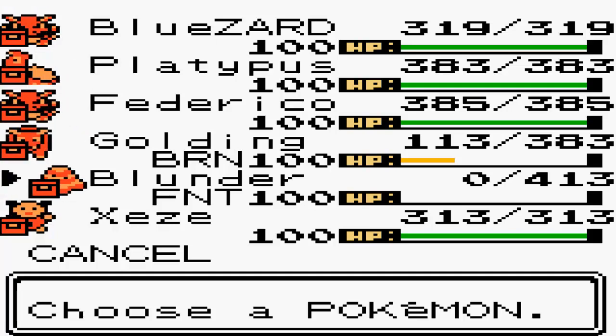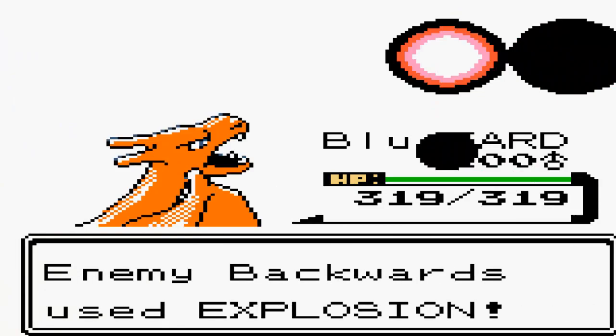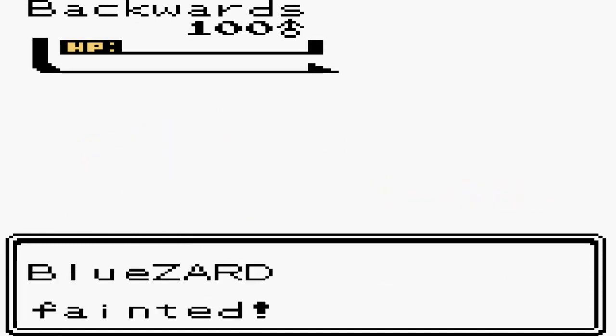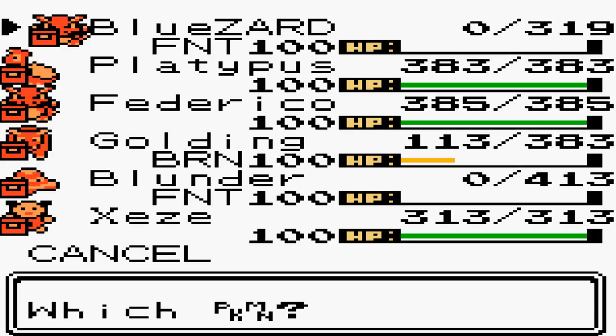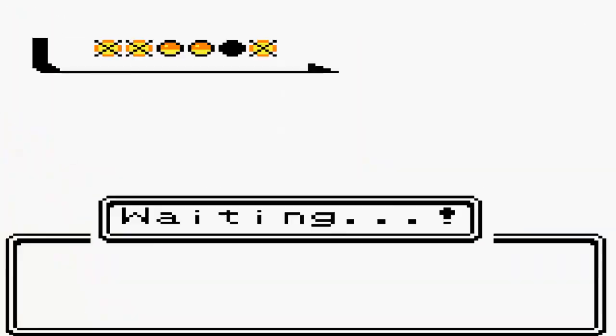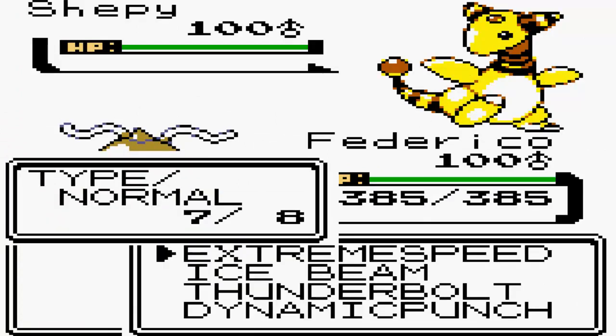I'm going to switch out to Charizard. He's going to make a terrible play by going for Explosion, killing his Muk so quickly. It may have been good in the long run because Charizard could have threatened this team totally - but either way, both of us die. His Muk is dead and out of the way, one wall is dead. I'm going to send out my Dragonite and he's going to go to his Ampharos.